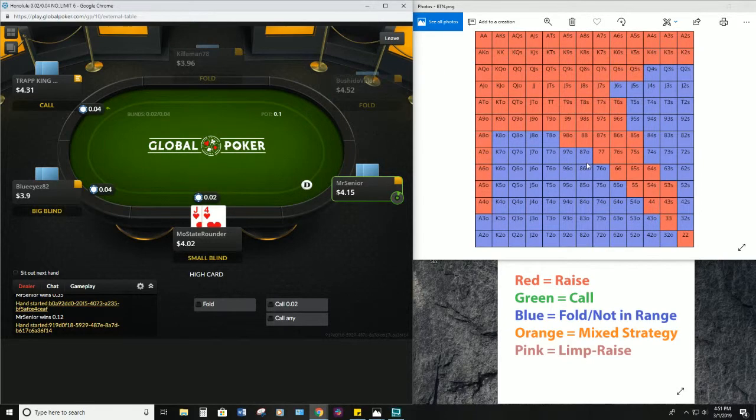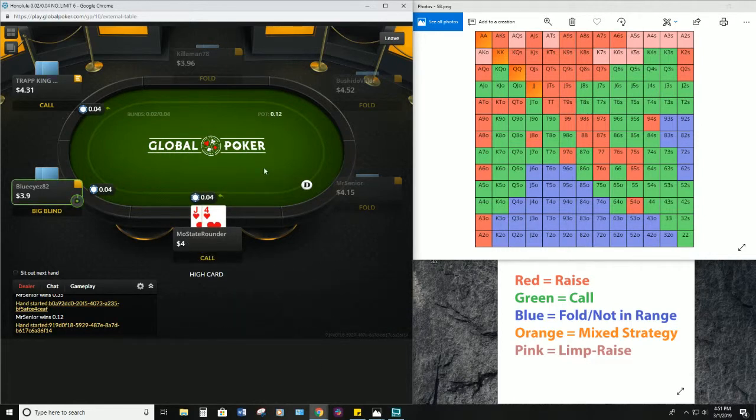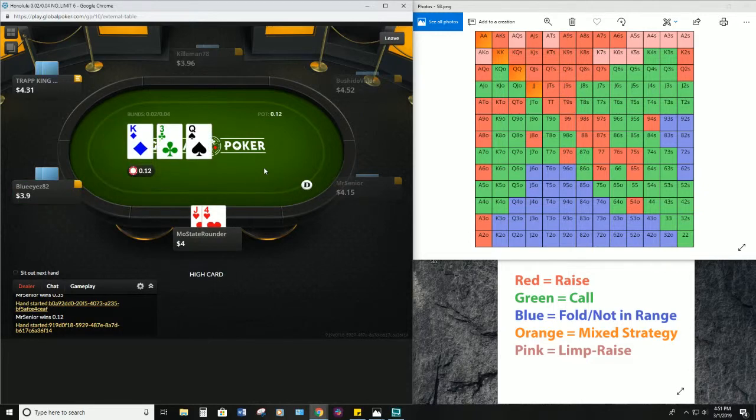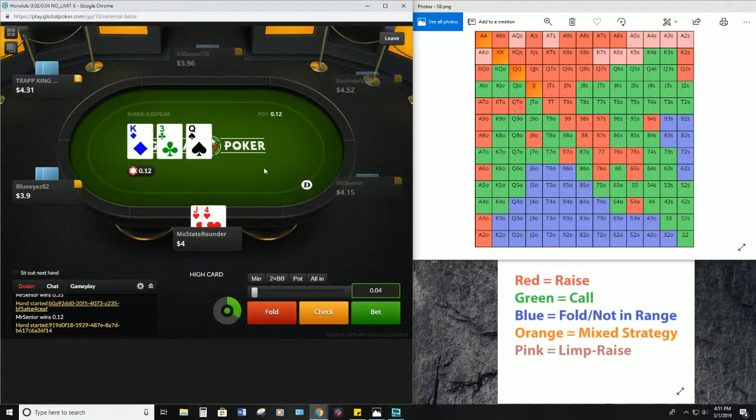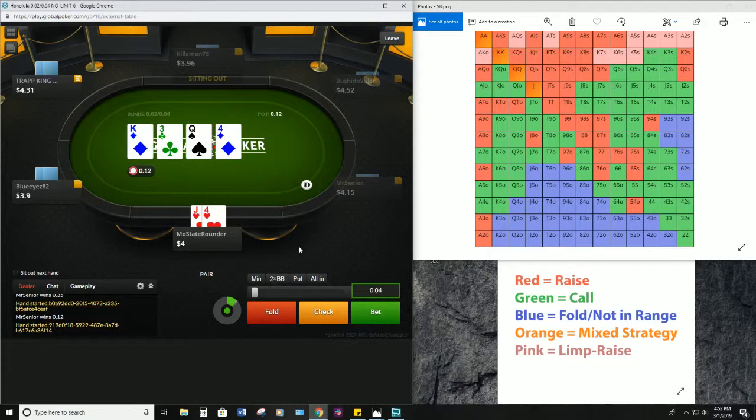Jack-four suited from the small blind — hmm, it looks like a call, so we're gonna go ahead and call. Limping — completing from the small blind — is the only place you'll see anybody from this channel making a limp play in a cash game setting.